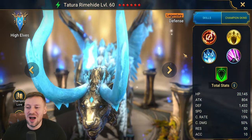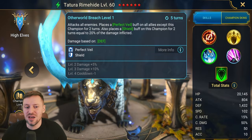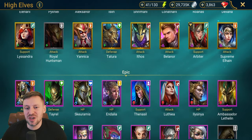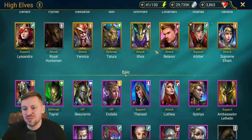Tatatura — I'm not a fan of this champion. I know she's one people love or hate, but she does bring block debuffs, so she could be a potential. She also brings decreased accuracy, which is quite useful.